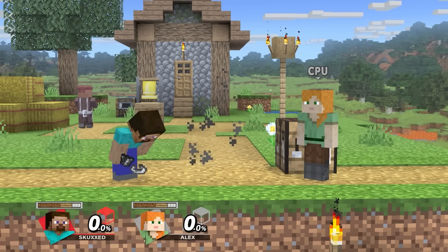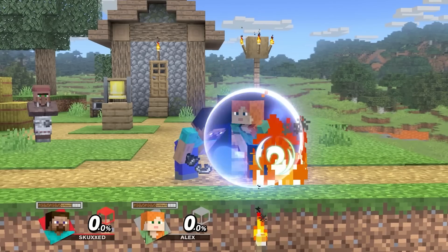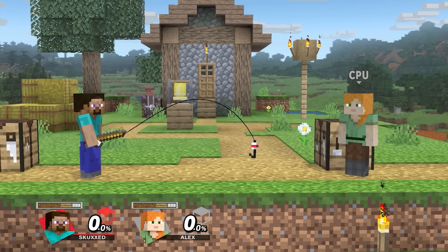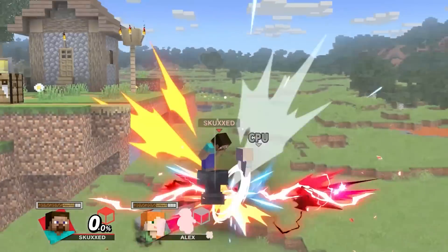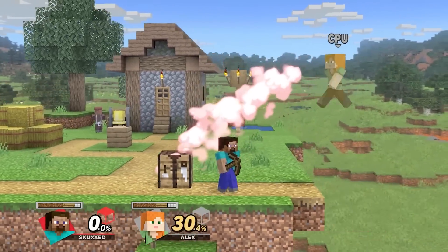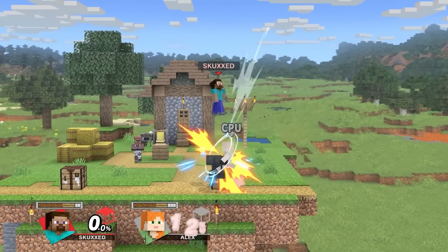Including flint and steel for his down tilt, an effective edgeguard that will remain active in the air and on shield. Fishing rod, his grab, is one of the few long-ranged options he has, able to be followed with a potent forward throw, putting them in the perfect position to drop an anvil on them. Making up his down throw and down air, Steve can summon an anvil and choose to ride it down for more damage, or cancel to remain safe and even combo into other attacks.